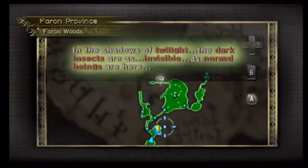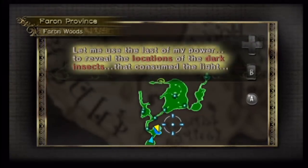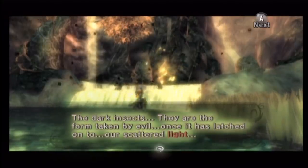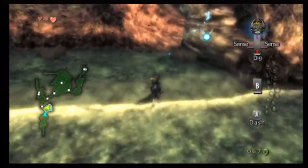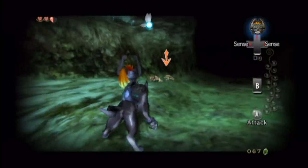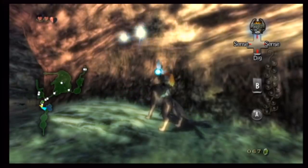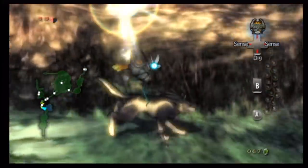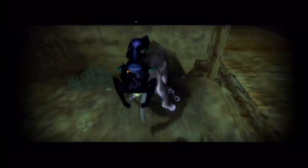In order to restore the area, Link has to hunt bugs for some reason. This bug-hunting section feels like padding, and the sad part is it's repeated twice before the end of the game. It seems like they decided on the concept of Link turning into a wolf before really thinking about how much it would add. The best thing I can say is I like how it forces the player to find alternate ways into places — having to tunnel into a house rather than open a door makes a lot of sense in wolf form.